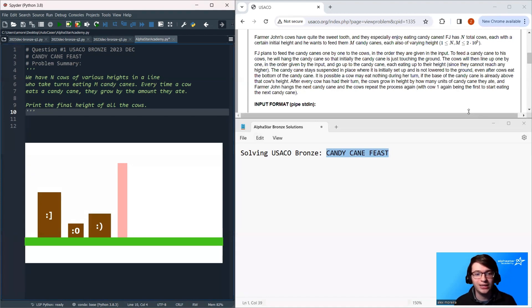All of the cows want to eat the candy cane, but they can only eat the candy cane up to their height. So the first cow in the line will step up to the candy cane and eat up to its height, then walk through. As a reward for eating that candy cane, it's going to grow in height by the amount it ate — so in fact, it's going to double in size.